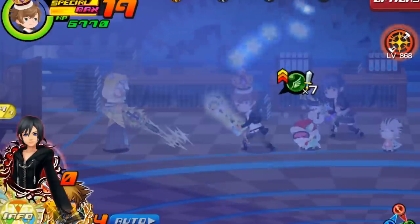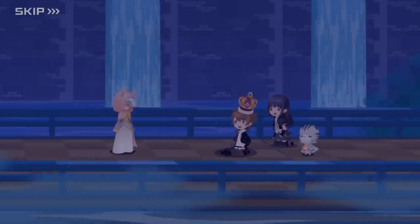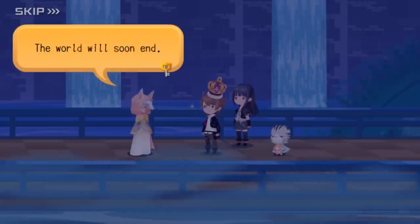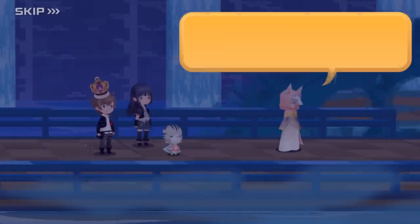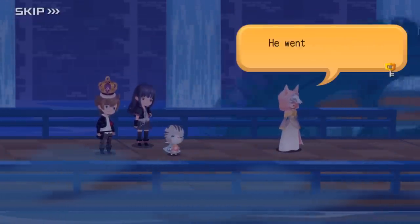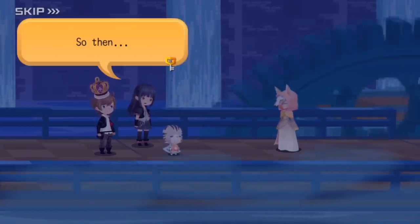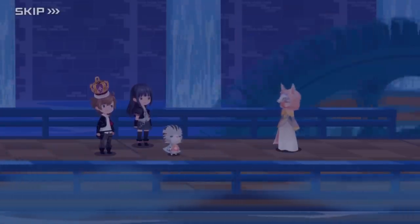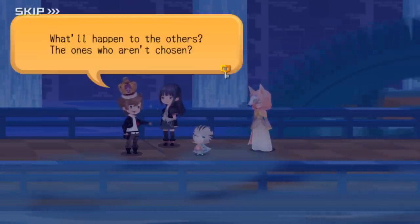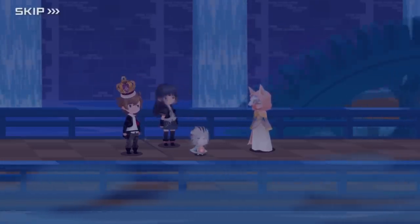We throw everything we have into this battle and seem to really do some damage. However, none of this was as it seemed — we were not fighting our leader. We were not even in the Foretellers' chamber. This was all a test set up by Master Ava to test curious wielders to see if they have what it takes to join the Dandelions — and we passed. Ephemer is actually fine, waiting in the alternate reality, and when the war dawns we have the opportunity to join him. Skuld accepts, but we request some time to think about it. After all, we would not feel right simply abandoning all the others who will not be chosen. Ephemer has sent his warning that the war is nearly here, and seeing as the Foretellers are clashing publicly now, he is probably right.